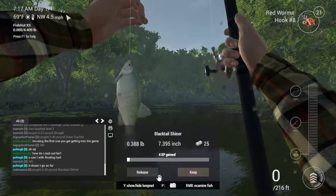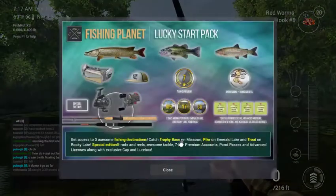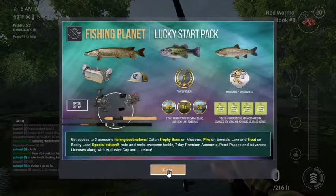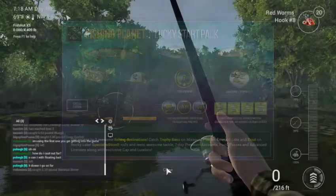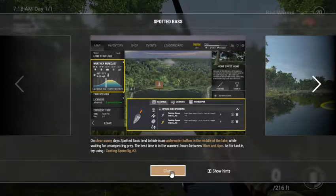Blacktail Shiner, it's worth 25. Get access to three awesome fish and clips. New rods available. One clear line is 10 to hide in the water.